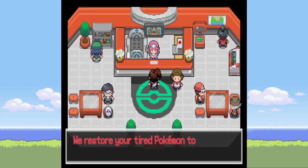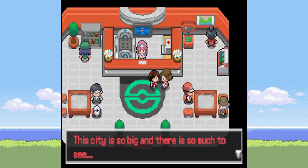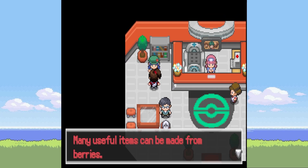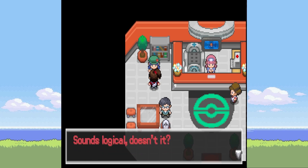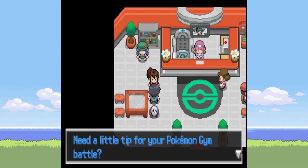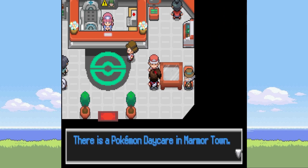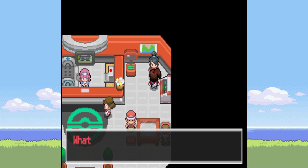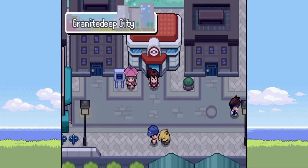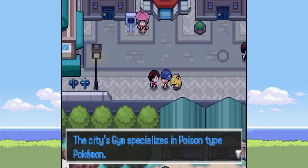Looks like we've got a rival battle there again. We'll heal up first. 'The city is so big and there's so much to see — you should really take a good look around so you don't miss anything. Many useful items can be made from berries, you should try to always grow a large supply. Apparently you can get mobile berry pots.' Steel type Pokemon are immune to poison moves — OK so does that mean it's a Poison gym? The city apparently specializes in Poison type.